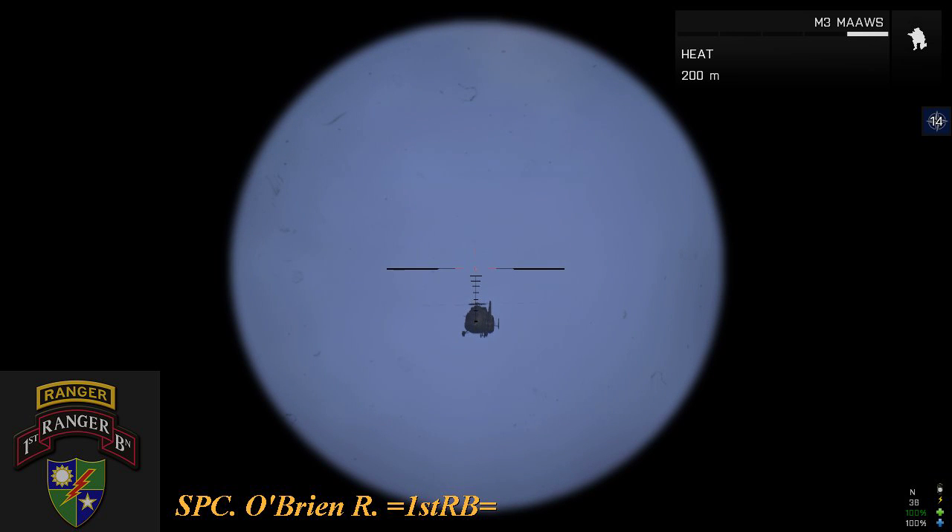See the bottom thick line at the very bottom? You're going to aim about half a tick. See the tick above it? Take about half that distance and aim below that, and it's going to hit. For example, right here, it's going to hit the pilots directly.